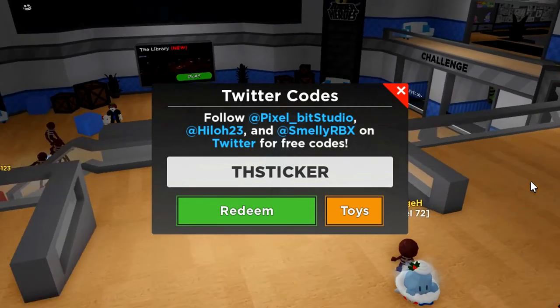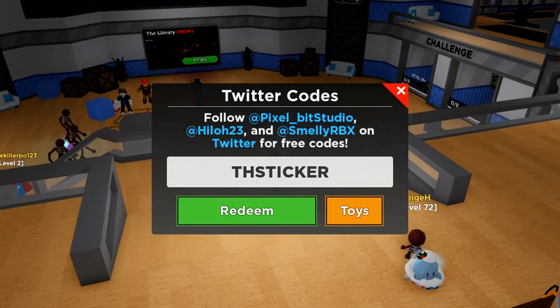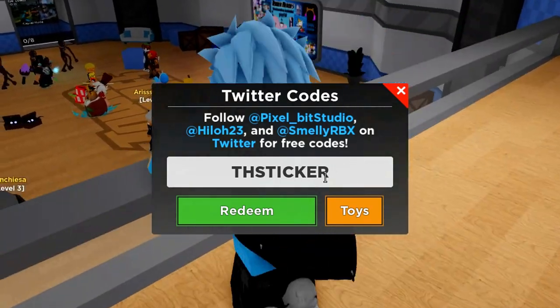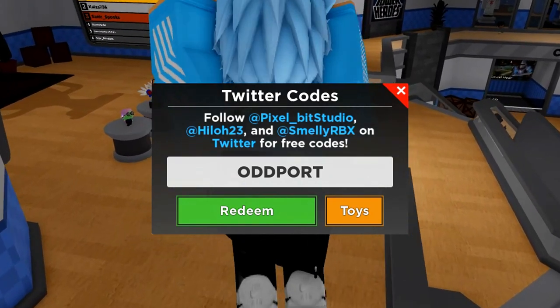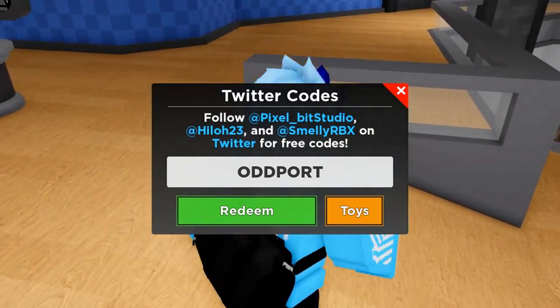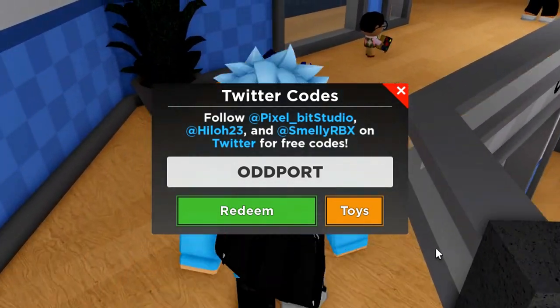Next we've got the odd port code — go ahead and redeem that. It's ODD PORT in all capitals: O-D-D-P-O-R-T. After that, move on to the cube cavern code — that one is working. We've also got the heroes xbox code to redeem as well.